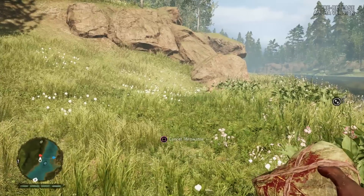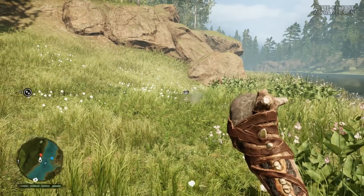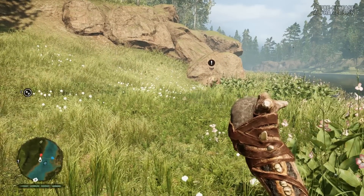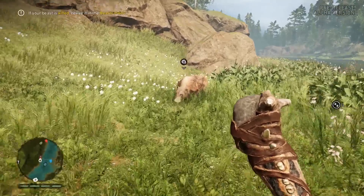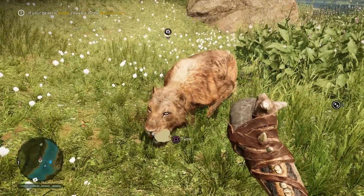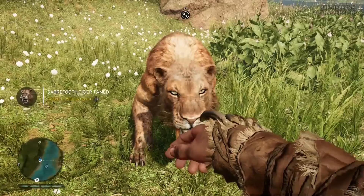We all knew that Far Cry Primal was set in prehistoric times, but what was revealed at the event was the fact that your character Taka has the power to tame and then command wild animals. This is a pretty unique twist that thankfully adds a load of depth to what is slowly becoming a rather familiar formula.